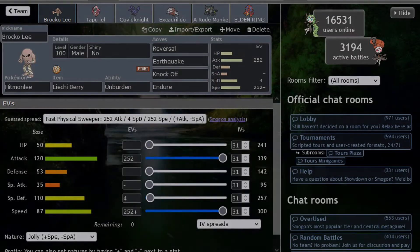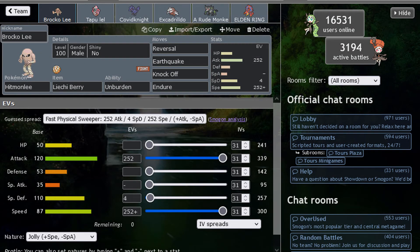Hey, welcome to the 'Gotta Use the Ball' series! Today it's time for Hitmonlee. In this series, we use a Pokemon and go down the Pokedex — we build a team around it, get some kills, some nice performances. Today is no exception, we do have Hitmonlee, which has Unburden, allowing this Pokemon to use several different sets.